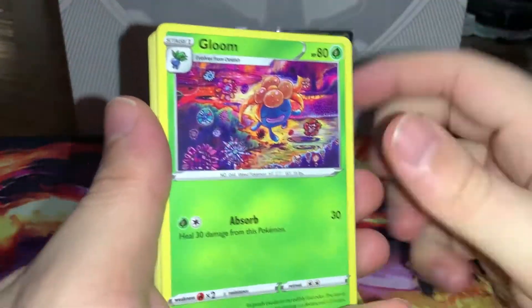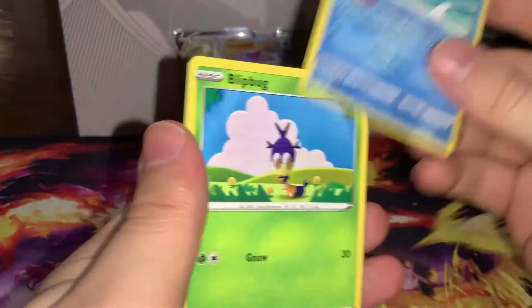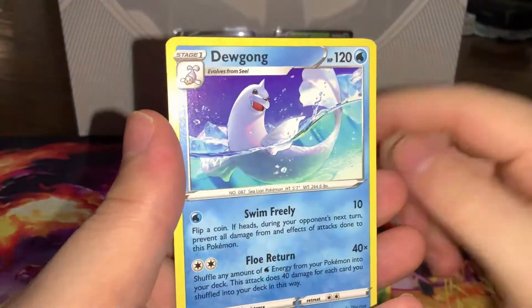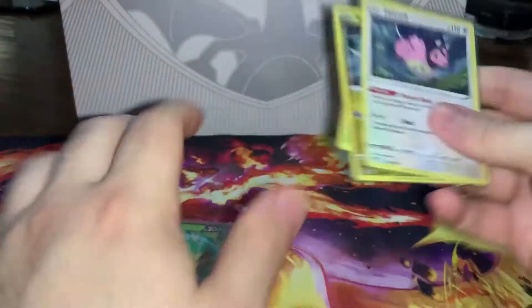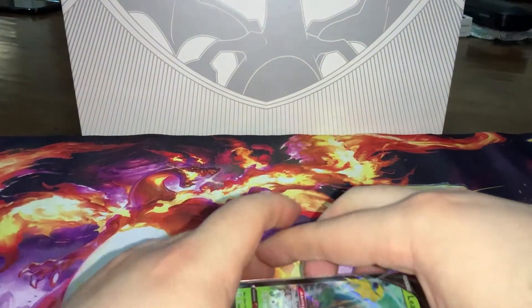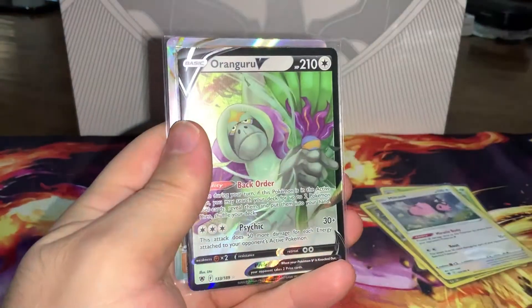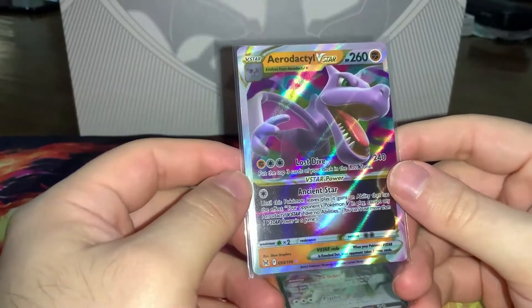One final chance — are we going to end with a hit or a dud? We've had plenty of duds, we could really use a hit. And we get... Dewgong. Well, that sums it up. With all the packs out of the way, here's what we ended up getting: our three holos don't really matter too much, and as far as actual hits we got a Leafeon V, a Kangaskhan V, and an Aerodactyl V-Star.